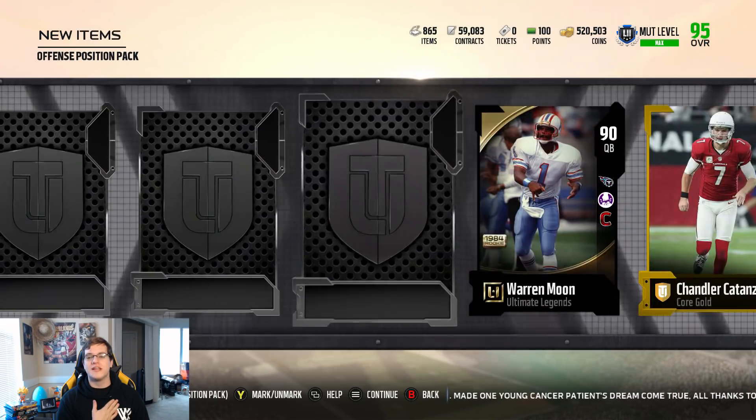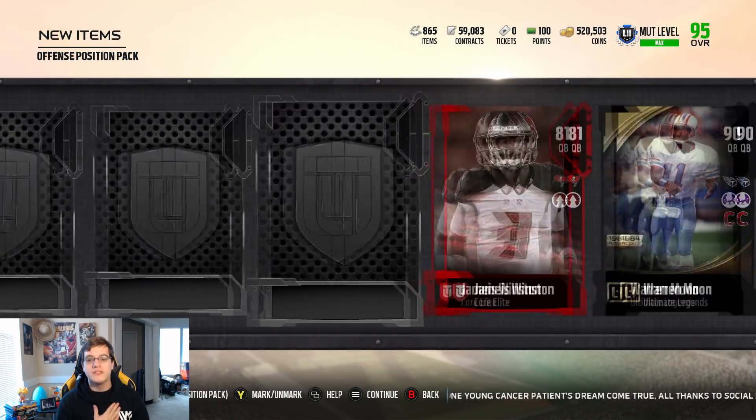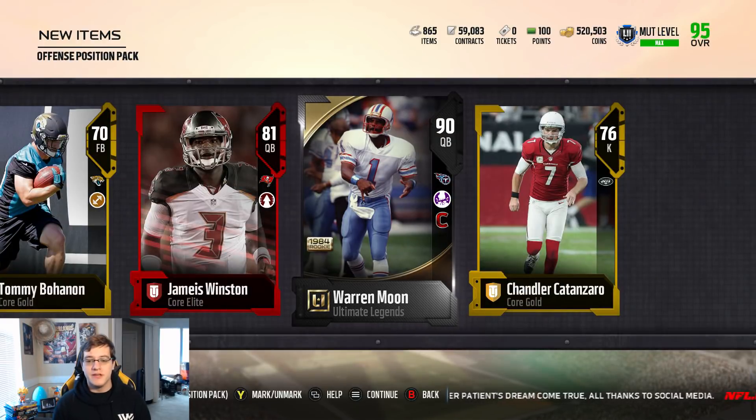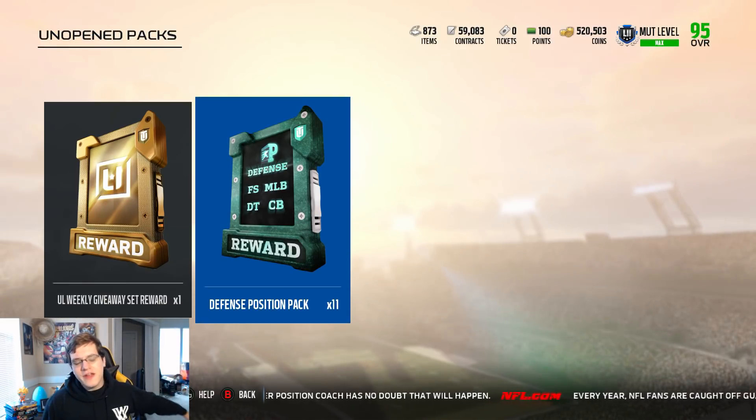EA, please do not play with my emotions — I don't need that right now. 90 Warren Moon definitely pays for the pack. 81 Jameis. This was the best pack, in my opinion, right here.